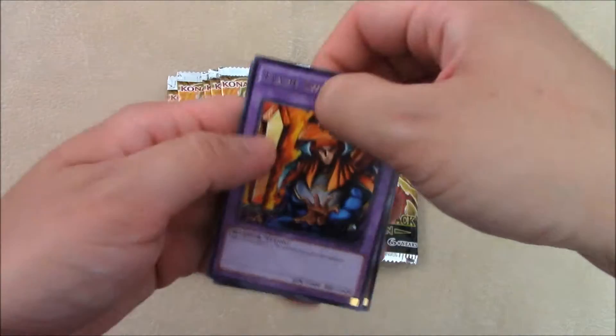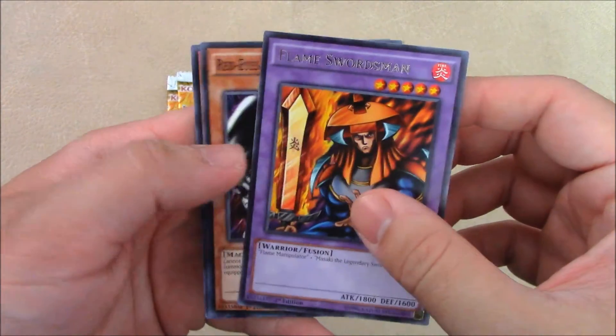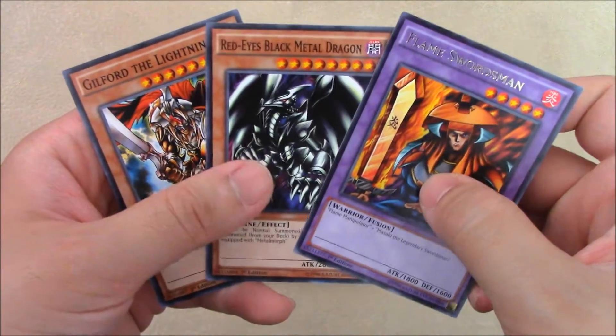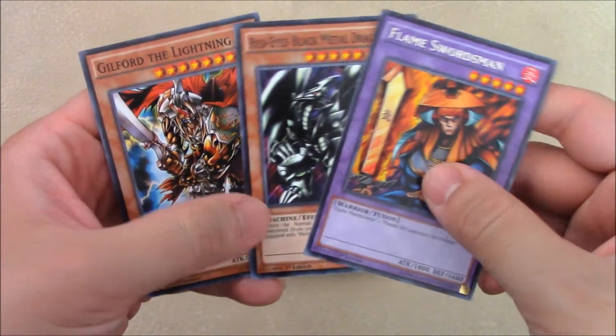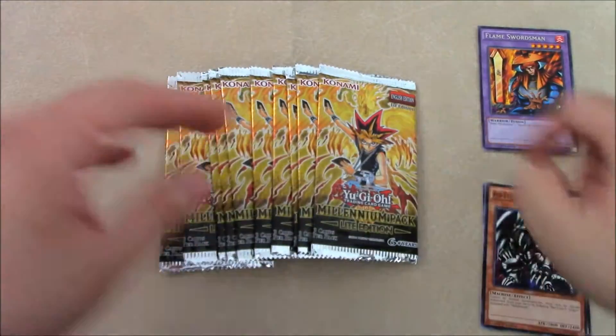And we did get a rare. We got the Flame Swordsman with the alternate art. They have a lot of alternate art cards in here. Black Eye's Metal Dragon and Guilford Lightning. Very cool. At least we got a rare and a lot of classic cards.